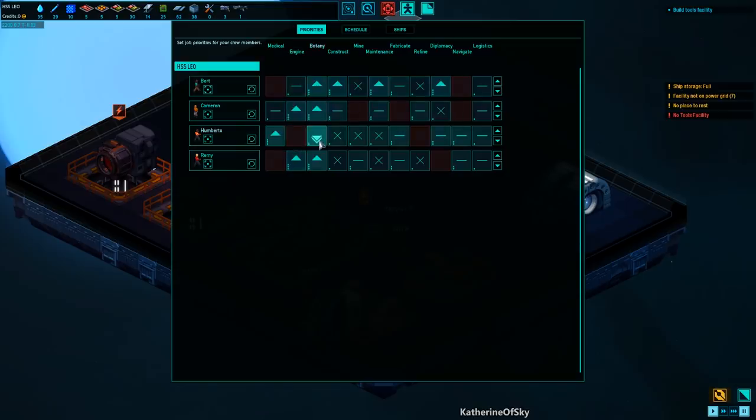First, I'd like to make everybody able to do every job, just in case we have people dying or things aren't happening — this is the alpha demo and I don't want them to get stuck. The game prioritizes skills based on the skill level of the crew member, which is awesome. Let's have Umberto and maybe Remy go ahead and do mining, and Cameron can therefore do constructing as a first thing. That should be pretty good to start off with.